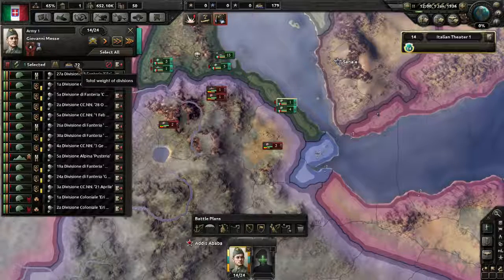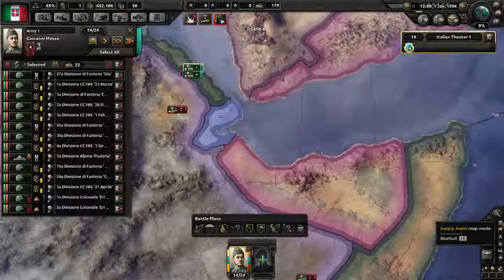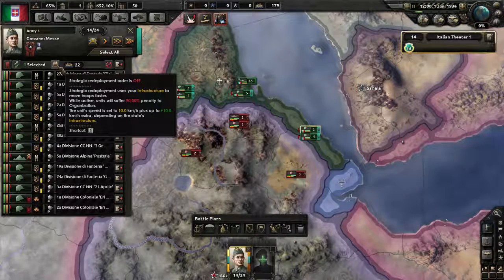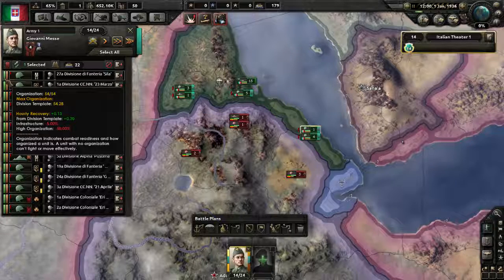Moving across we've got the total weight of the divisions — how many convoys you need to take these units across water. Next is strategic redeployment on/off. When enabled and you give a move order, the soldiers immediately start moving at a really fast rate to their destination. However their organization will be basically nothing, so if attacked while moving they won't fight for long — like stopping a troop train and having half-geared soldiers jump out to fight. They'll be routed pretty quickly.